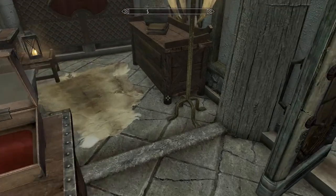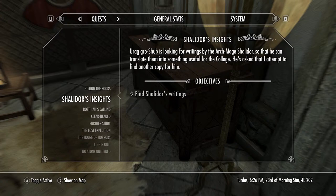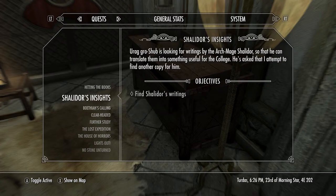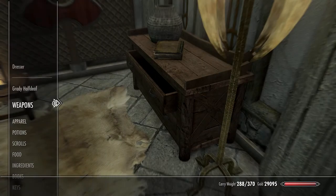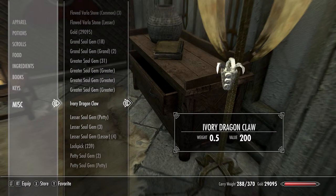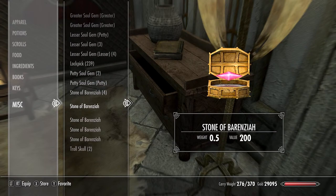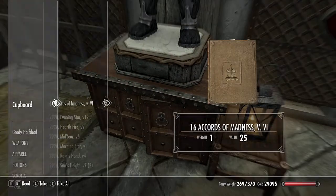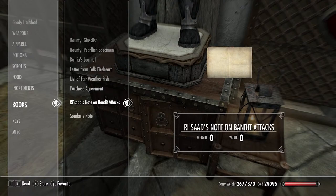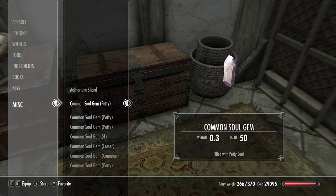I picked up a lot of crap, didn't I? Let's take a look at what we have. We do have the stolen books — Shalidor's Writing. We could continue the College of Winterhold quest. That wouldn't necessarily be a bad thing, so maybe let's do that for some continuity. I don't think I need this ivory claw anymore. Let's throw the ruined books and troll skulls in there. I also want to at some point use all of these soul gems I have filled up.